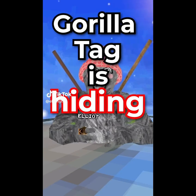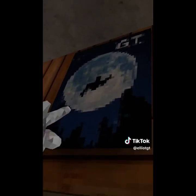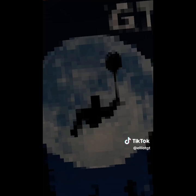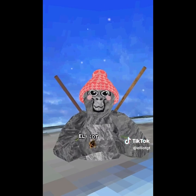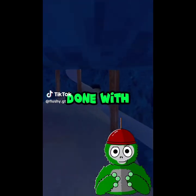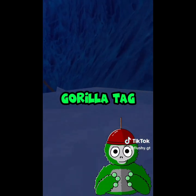Gorilla Tag is hiding something. Back when the first basement update was released, this poster on the right side of the wall had a monkey jumping in front of the moon — nothing weird, right? Until we go to the current update. Now this monkey has something in its hand. Looks like a balloon, but I'm not sure. I don't know how nobody has noticed this yet. Does it have a meaning or was it just an accident? Who knows.